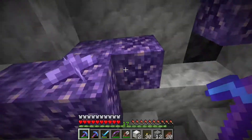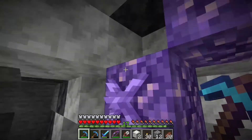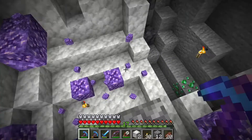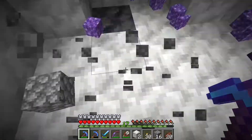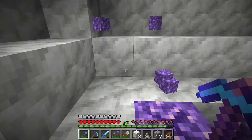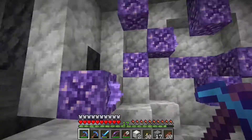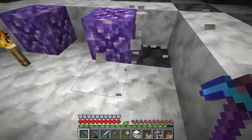I also almost forgot — a lightning rod, which is one of the most exciting features added in this update. If you happen to have a wooden roof on your house and lightning strikes it, your house or at least the roof would burn down. What the lightning rod does is catch the lightning and prevent that from happening.